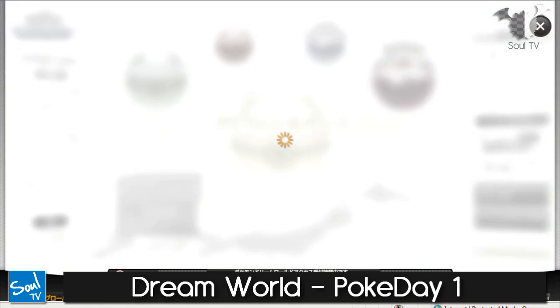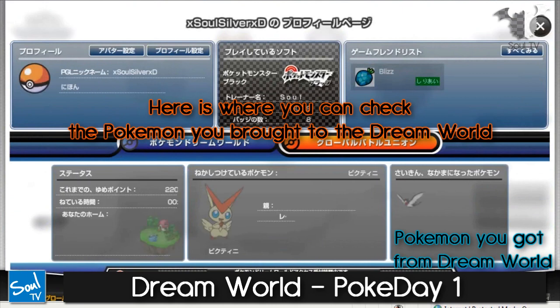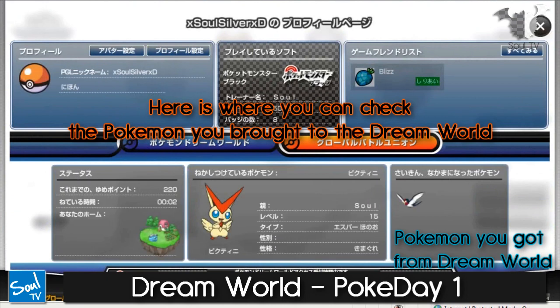Let's go to the personal information section. Here's where you can find out which Pokémon you have put into the Dream World and which Pokémon you have gotten from the Dream World.